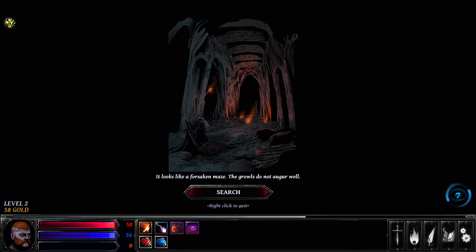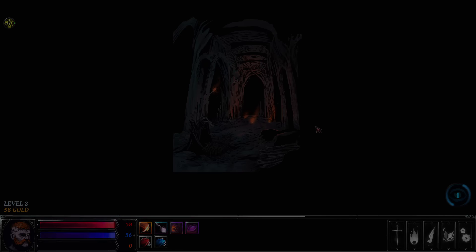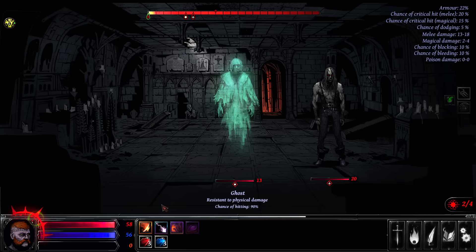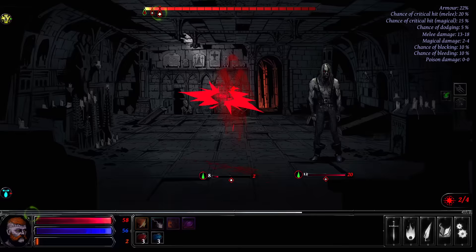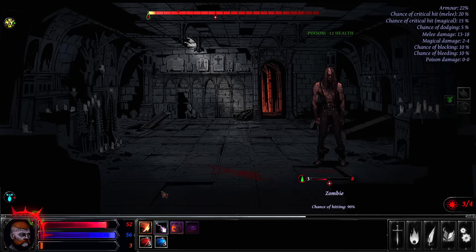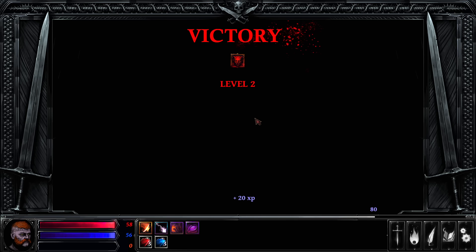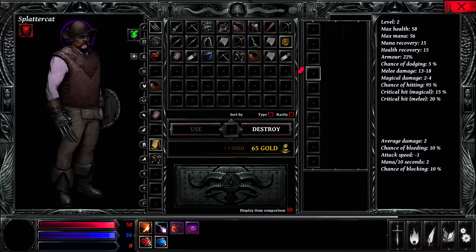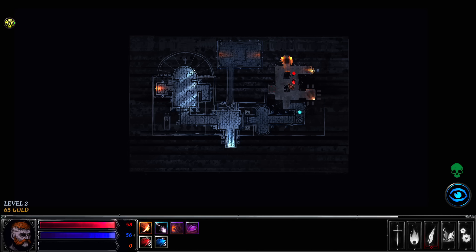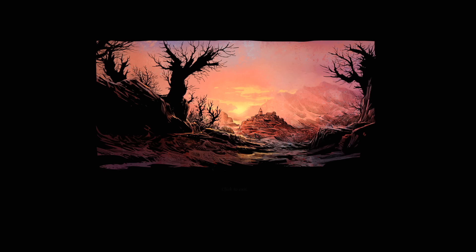It looks like a forsaken maze and the groans do not auger well. We've got some ghostly enemies — the poison will probably get them. When I had the javelin it had an animation of throwing it and hitting enemies, but with the poison powder there's no gas cloud or visual at the beginning of the fight to denote it, unfortunately. We've been victorious. I do like how rapid-fire the combat is — if you're going for a simplistic JRPG style of combat, you should make it fast and get it out of the way. We've got the amulet we came for — time to leave the dungeon and go back to town.